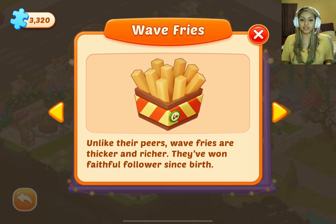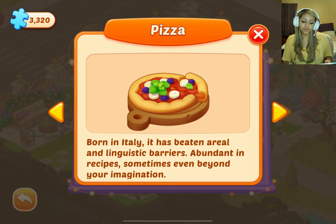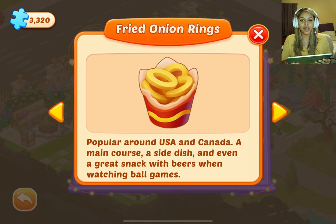Waffle fries — unlike their peers, waffle fries are thicker and richer; they've won faithful followers since birth. Pizza — born in Italy, it has beaten aerial and linguistic barriers, abundant in recipes, sometimes even beyond your imagination. Fried onion rings — popular around the USA and Canada, a main course, a side dish, and even a great snack with beers when watching ball games.